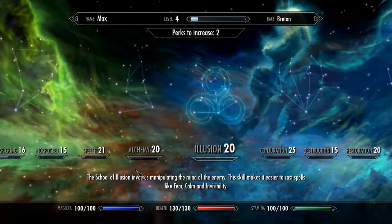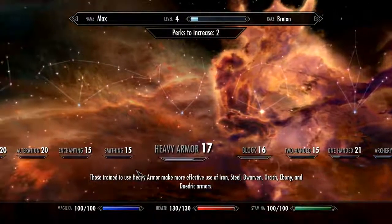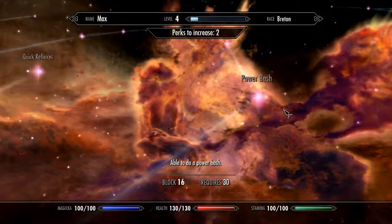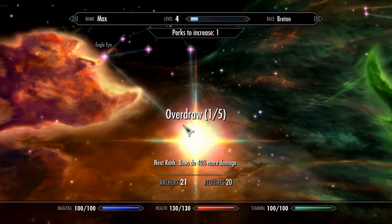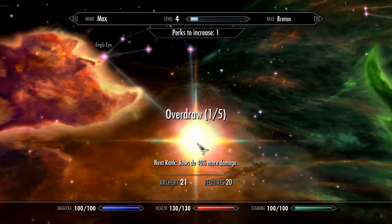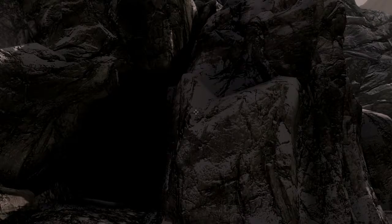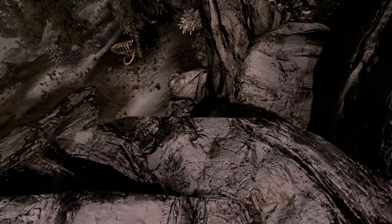I think we're going to throw one on blocking if we can. We can't do blocking at 16. Let's throw one on archery — at 21 we can throw a second one on there. Both do 40% more damage! I like that. We're going to boost this as far as we can.